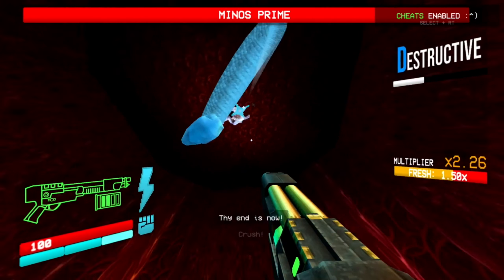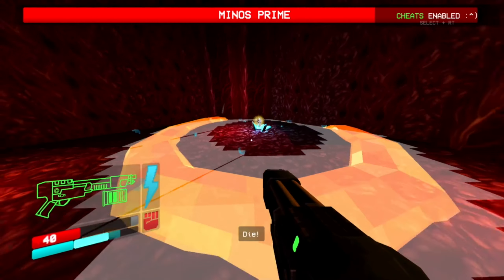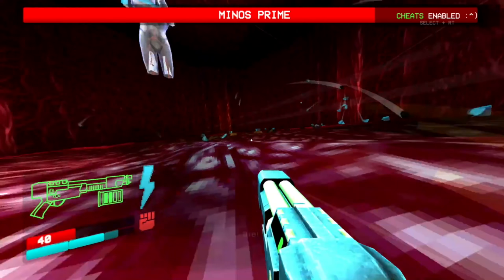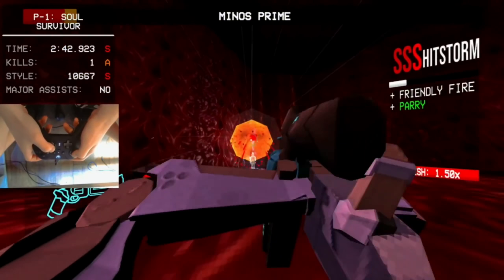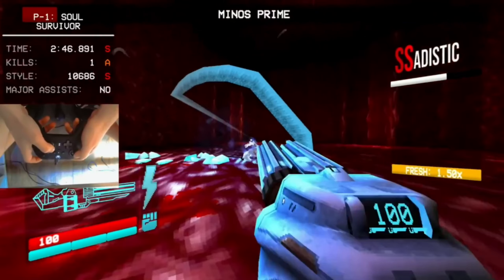Try to avoid jumping in the air as much as you can. If you jump into the air, Minos Prime will try to hit you with an overhead. And if you're not too good at parrying quite yet, you can always use the knuckle blaster. If you find yourself having trouble meeting the style requirement, one of the easiest ways to get higher style is by simply using the marksman pistol and shooting more coins out of the sky.